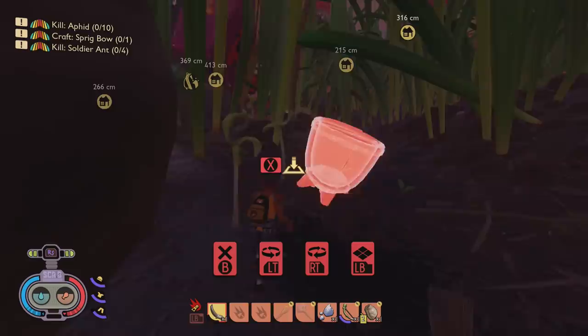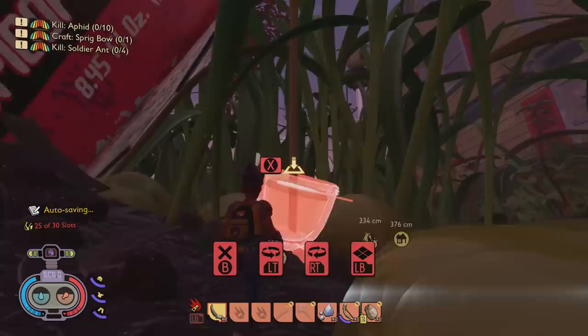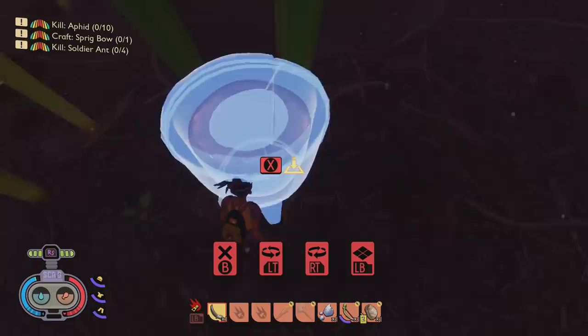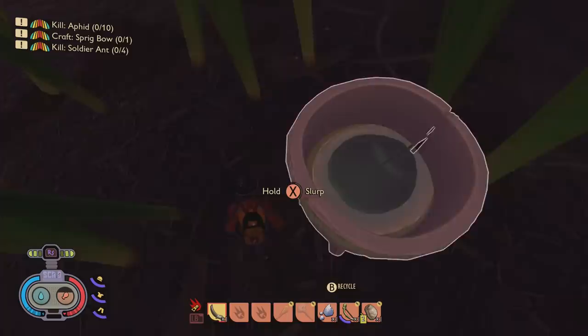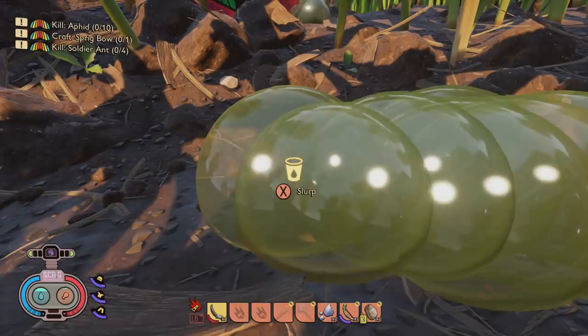First off, more of a bug fix than a brand new addition: the water container has been a little bit buggy. You are meant to be able to put liquid inside using a container, but you can't mix liquids. You can actually just place it down wherever you find some juice and it'll pick up the juice. The idea is you're meant to pop it underneath places that will drop juice.